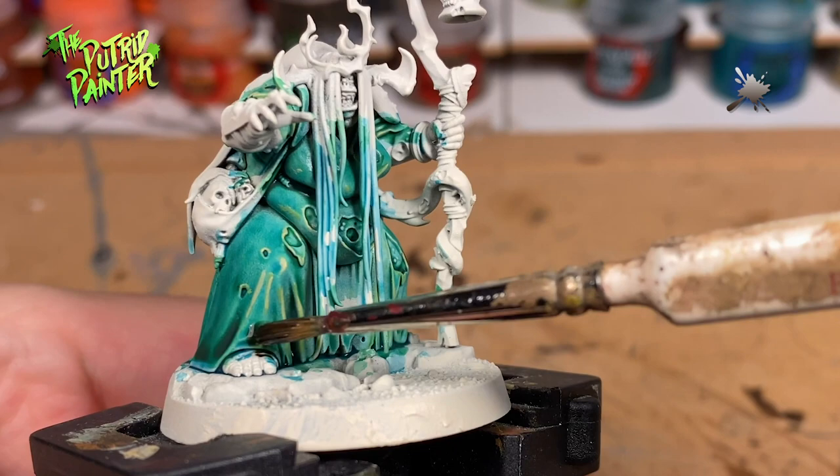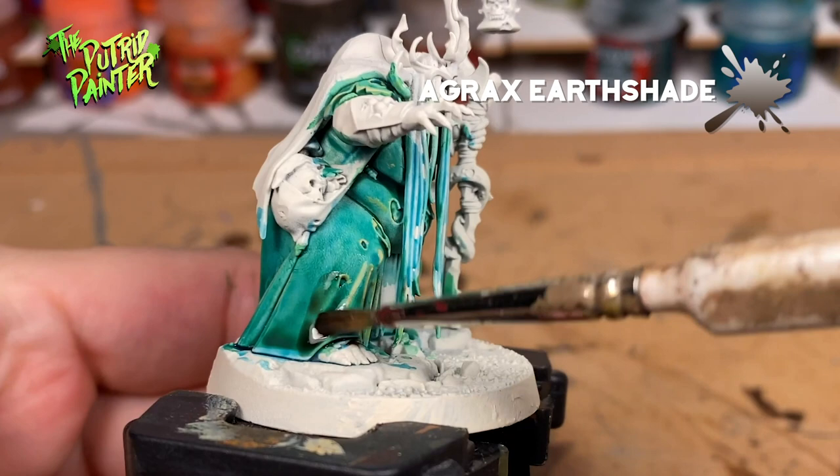But wait — I want to dirty up the dress a little bit at the bottom, giving the impression she's been wading through some slog. I wash it with Agrax Earthshade, using two layers.